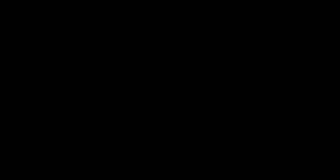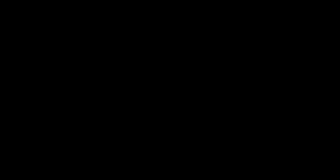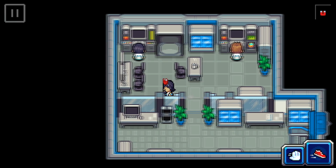Both of these NPCs can be located on Donor Island — the island where you face off against the very first titan — inside the trainer hub on the second floor. The guy on the left will charge you a thousand gold to change traits to a new random trait that your specific Coromon is able to have. Some Coromon get two, some get three, some even get four, so you'll get a random trait that is not the current one you have.